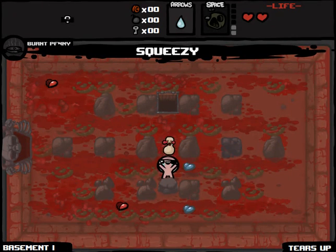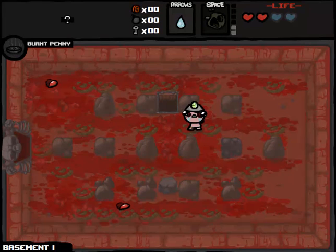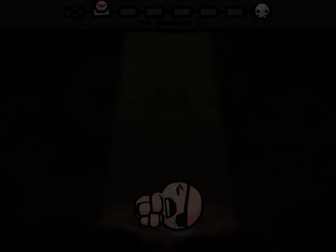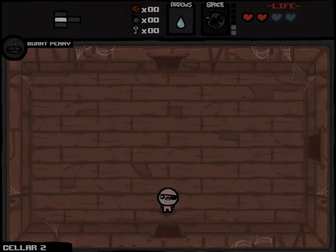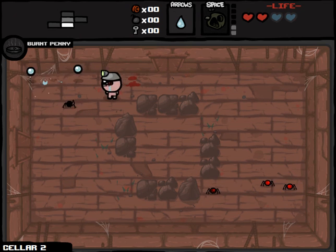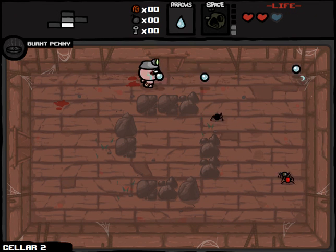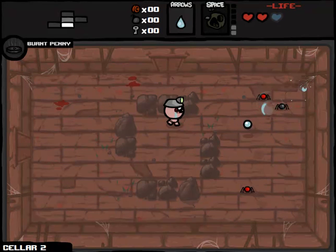We got Squeezy — gives us some extra Spirit Hearts. So we're not missing out too much on that Tinted Rock. But we do have no money, no bombs, and no keys. Well, if mo' money is mo' problems, no money must be no problems? And show money must be show problems? I don't know. I was never good at logic.